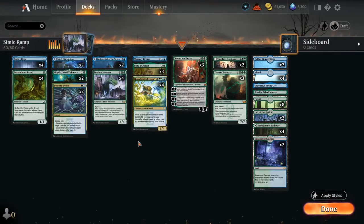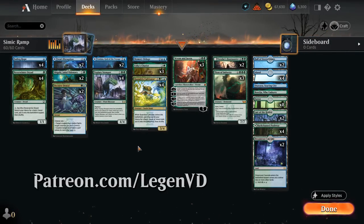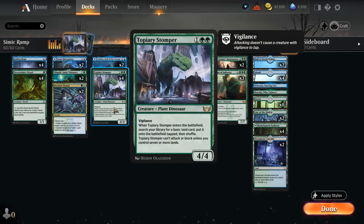Hello and welcome to another Standard Games video. Today we're taking a look at a blue-green ramp deck, as suggested by one of my supporters on Patreon. This deck has received a few upgrades with Streets of New Capenna, so it's worth revisiting. One of those upgrades is Topiary Stomper at 3 mana.